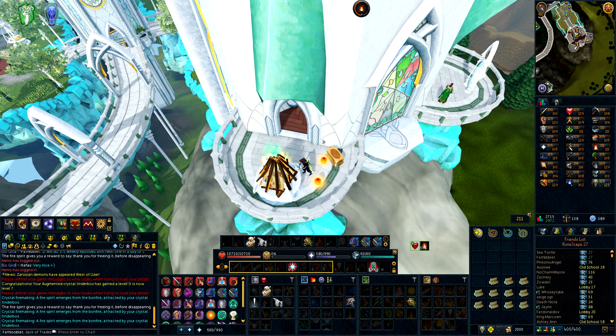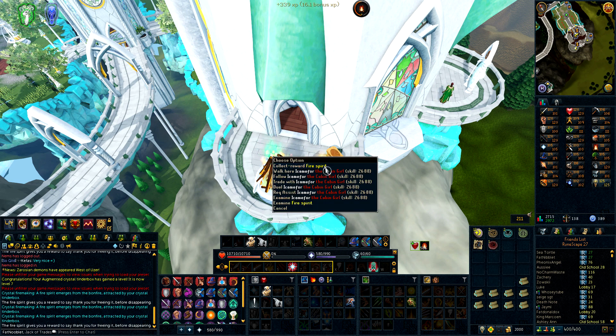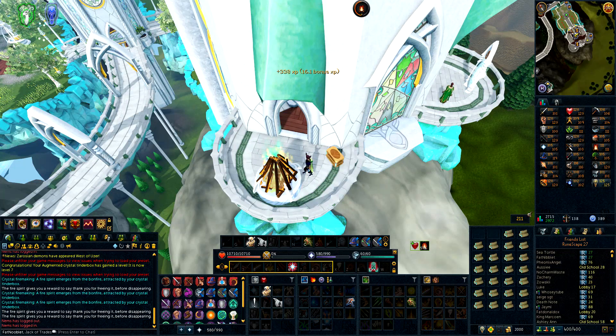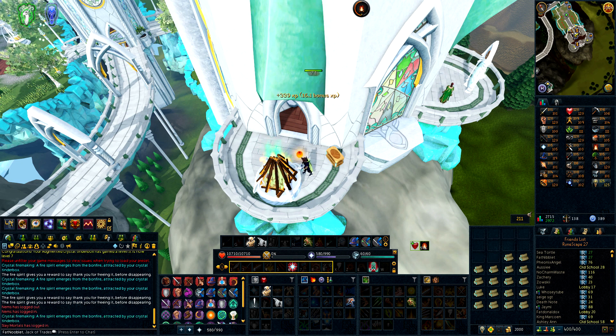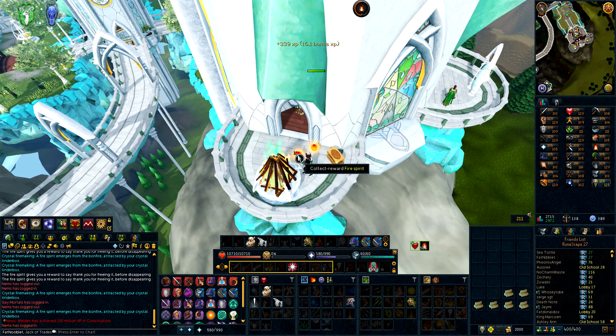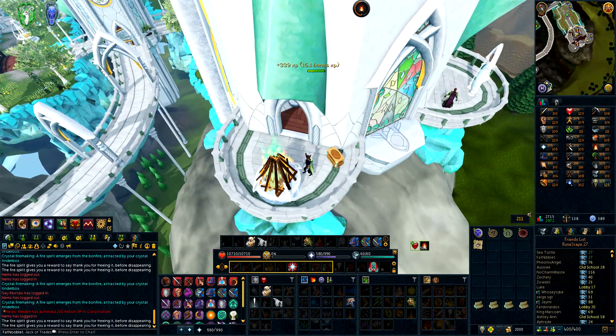Recently they released a new fire making perk and made crystal tinderboxes augmentable. I have the level 3 or 4 Pyromaniac perk on my crystal tinderbox, which gives you a 0.1% chance per rank of burning all logs in your inventory instantly. I've only seen it proc two or three times, but you're AFKing so you're not paying attention. I'd recommend getting it if you plan on doing a lot of fire making. Another benefit of the crystal tinderbox — beyond the invention experience — is that it passively gives you much more fire spirits, around five times more. I was getting three to five per inventory, which made fire making more engaging.